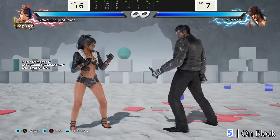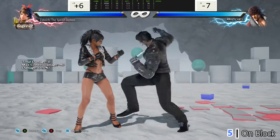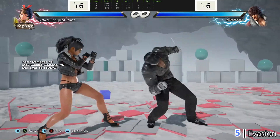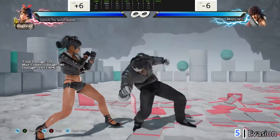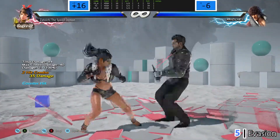Negative seven is far too negative for a linear 18 frame startup standing mid with no evasive nor launching properties. As I've been constantly reiterating, the move does not have any evasive properties, which increases the risk factor when throwing it out.